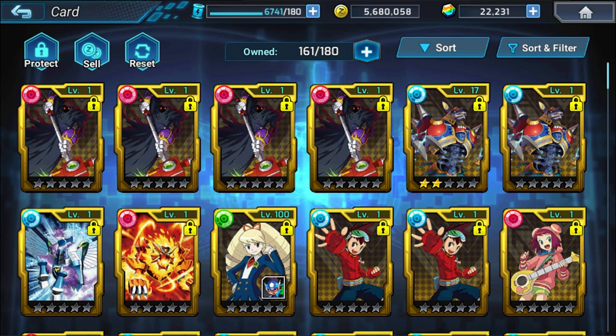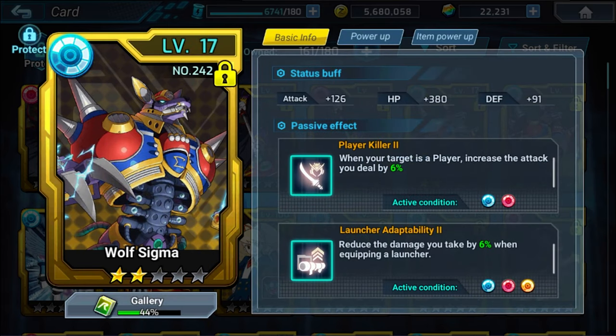Over here in the card menu you can find all the cards that you currently own. You should have probably quite a few cards by now; if you don't, you might be newer to the game. Regardless of if you have a few cards or not, this video should be able to help you out. I'm showing off the Wolf Sigma card as an example, and you can see quite a few things on this page already.